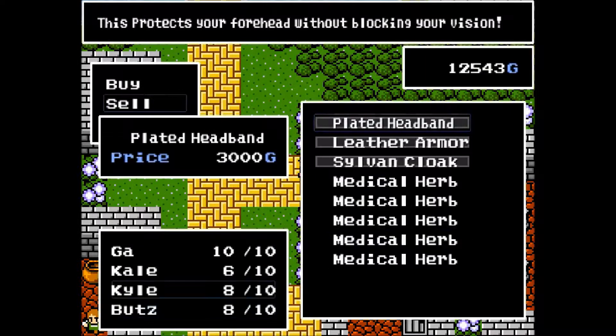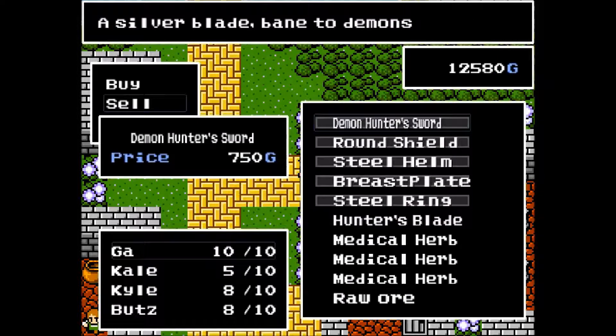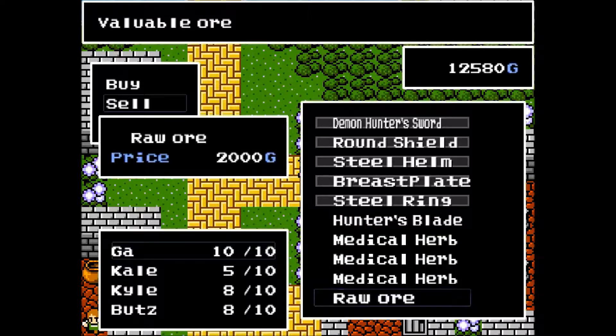We have to choose between the soldier's gear or the barbarian's gear. I always do this — it's not the right way. It's a tough decision, but I think the soldier's gear might be the right idea, because barbarian might up your attack but lower your defense, while soldier seems more balanced. Kale doesn't really need more attack. Let's sell Butts' old staff and his hide cap. Let's sell the arrows too — I don't really need them right away. The hunter's blade gives a lot of money, but I'd rather hold on to it.